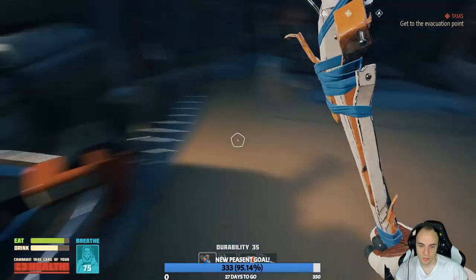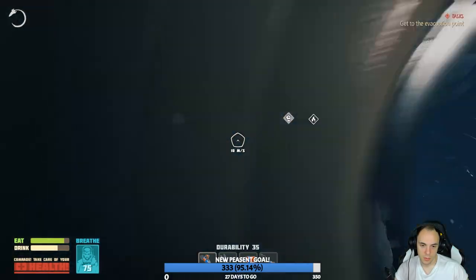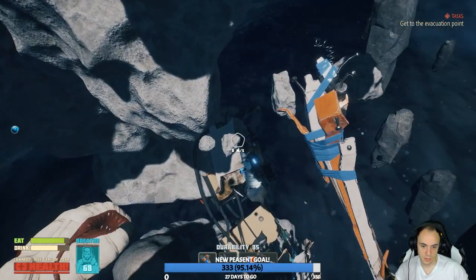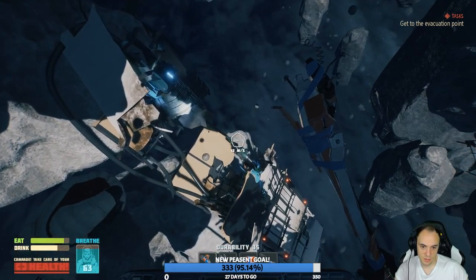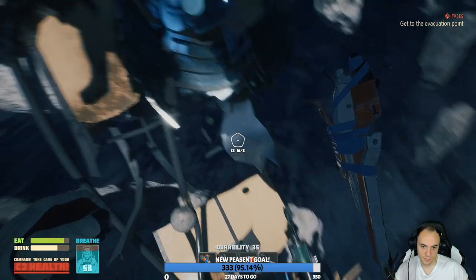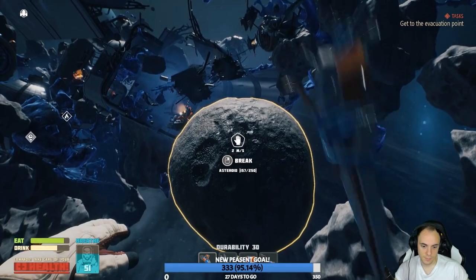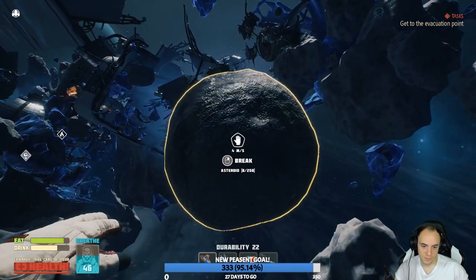I'm going to make... oh, I haven't got any ice. Right, let's go get some ice. That's food. That's food. There's some ice. I might just float down here again, because I'm pretty sure there's more stuff down here. I could just drop into the oxygen place and... Bob's your uncle, really.